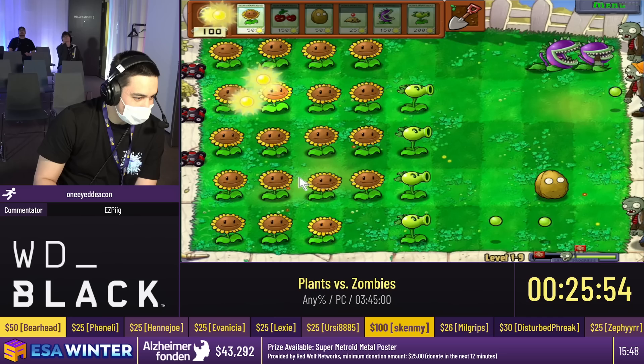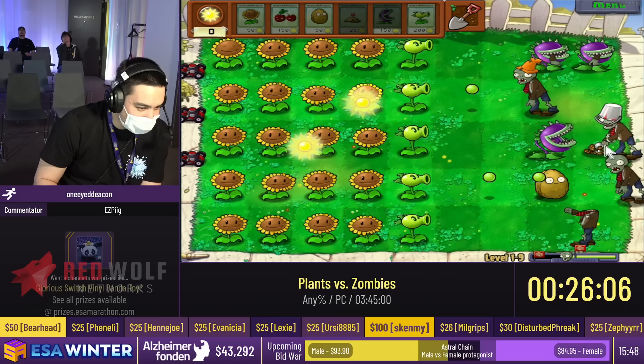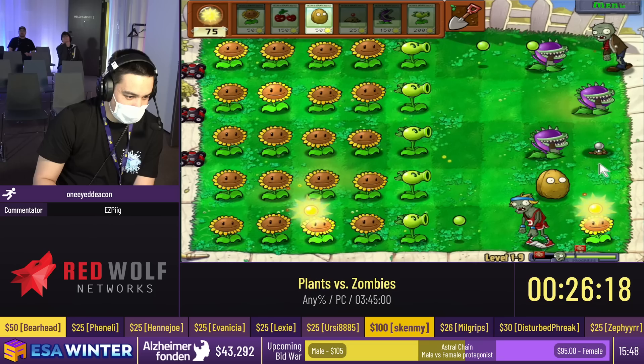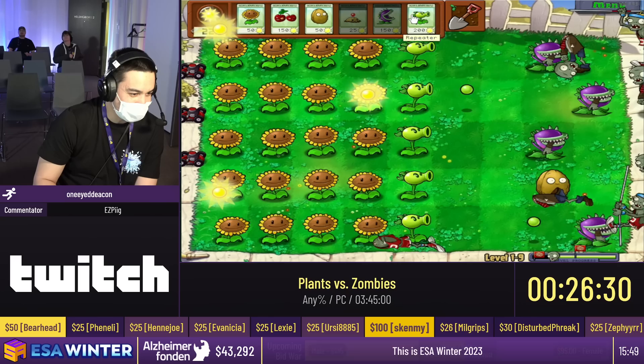I'm gonna plant the sunflower and get another repeater out just to be safe. Another pattern you can do is plant a potato mine and then a chomper behind it — this will potentially get your potato mine some guaranteed value later. You also saw I jumped a vaulter with a sunflower. My sister actually told me about that, but it's also a very common thing in PVZ speedrunning. Casually she told me, just do that if you ever want to get rid of a vaulter.